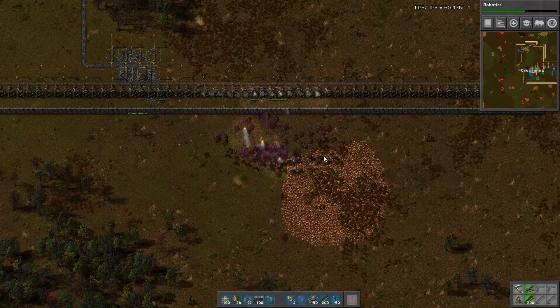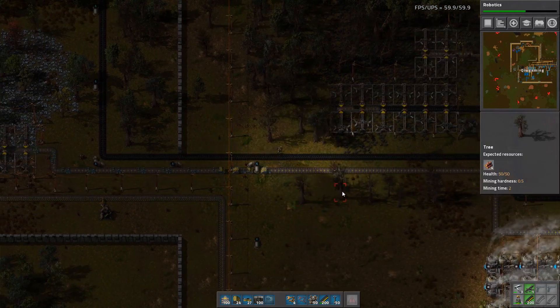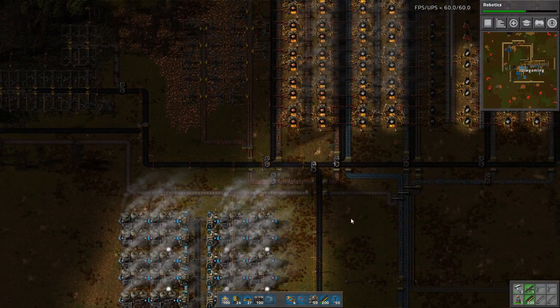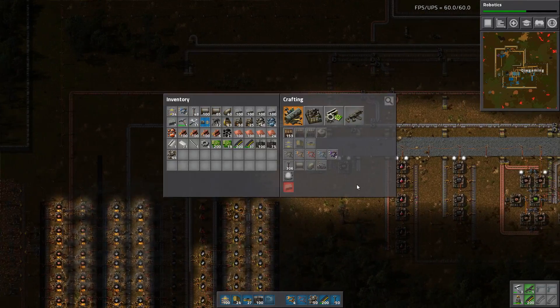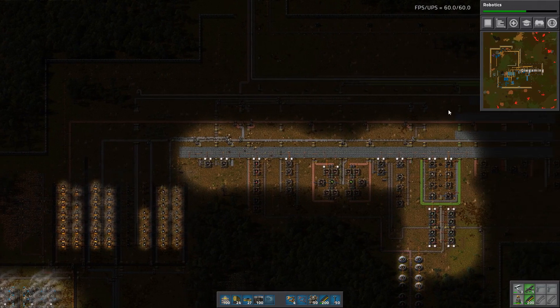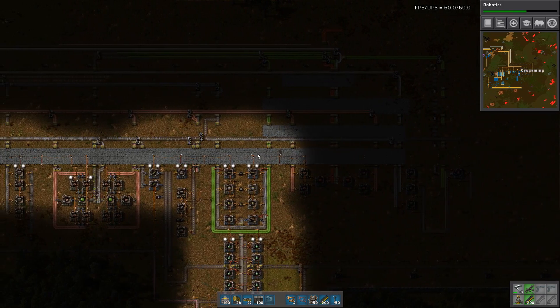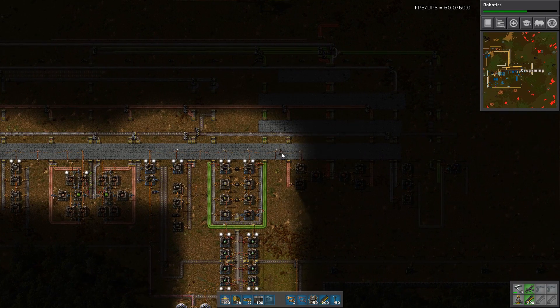And here we have another quite big attack, but they're getting killed very quickly. Anyway I think this is going to be the end of this episode — we are quite close. We're going towards the robotics, and this area over here with the electric engine unit works pretty well. Now we just need to scale everything up, get robotics finished, get some robots in the air, and then we're golden. Thanks for watching, have a nice day.